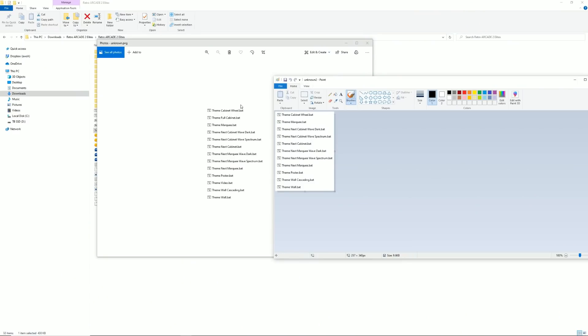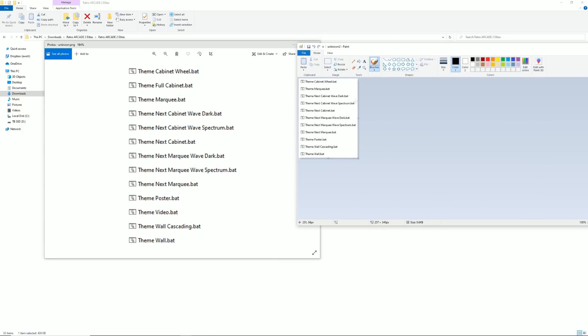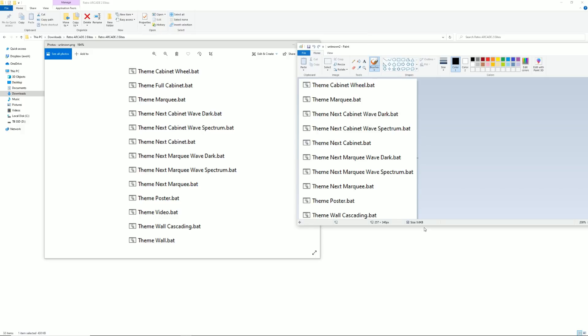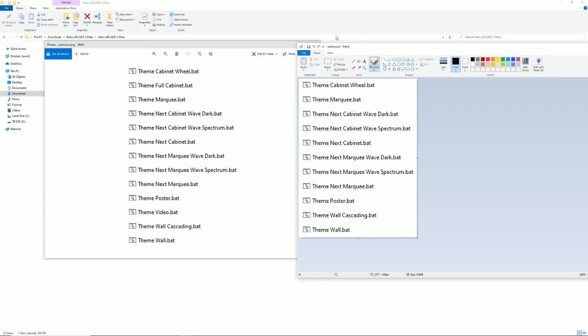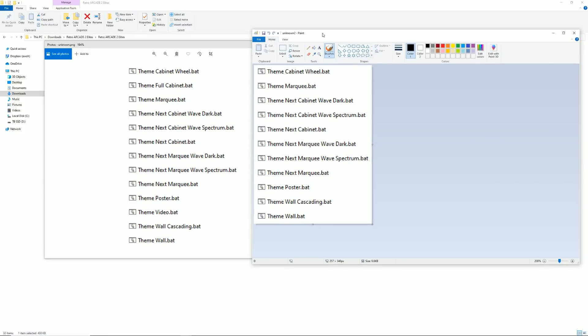As far as some of the major differences: let's zoom in. This is the themes you get with Retro Arcade Elites 2, and this is what you get with the non-elite version. You'll notice that when we line these up, there are certain themes not included — like the vid theme, video, and full cabinet are not included. It looks like there are about two missing themes.